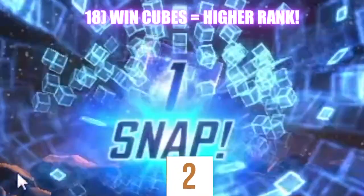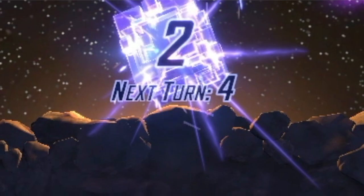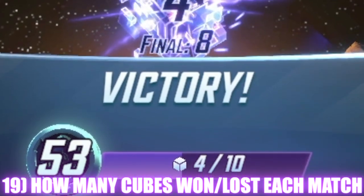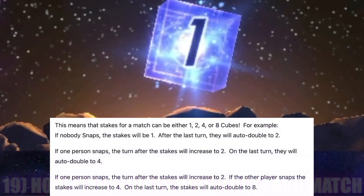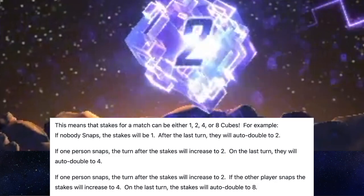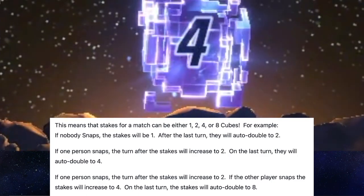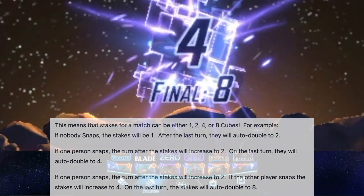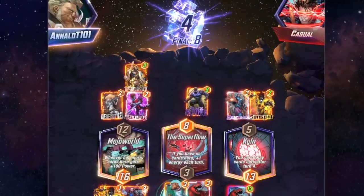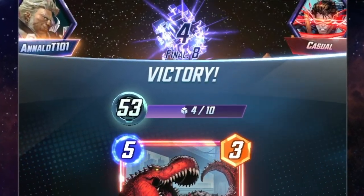The main thing we're chasing in a round are the cubes. Cubes determine your ranking inside a particular season, and you'll win or lose cubes depending on the snapping situation. At most you can win eight, and at minimum one. If you retreat before the end with no one snapping, there's only one cube at stake. Retreating after an opponent snaps is two cubes. Retreating after both players snap is four cubes. Winning or losing after both players snap and the game ends is eight cubes. Snapping doubles the stake, and the opponent snapping back is like a re-raise.